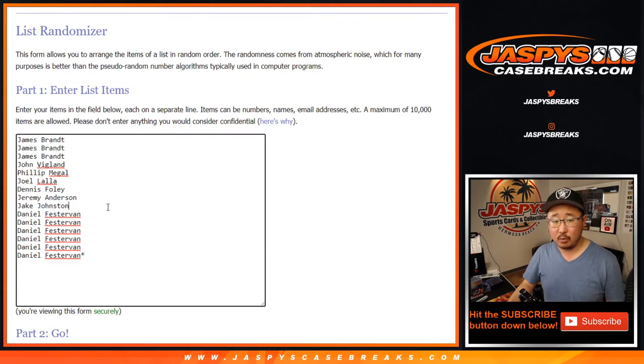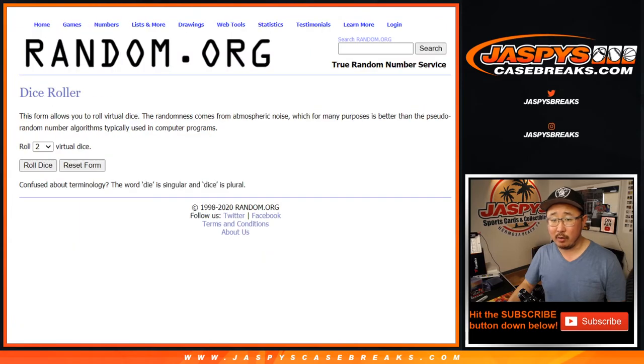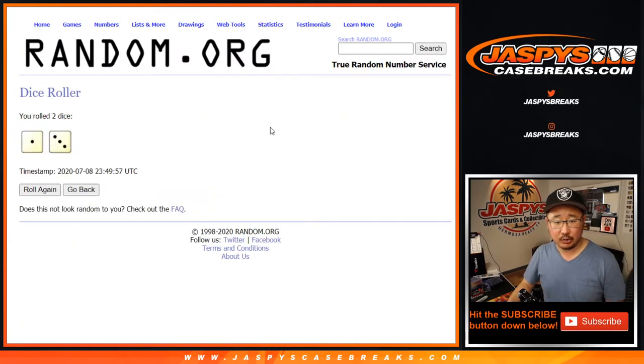One spot gets seven players, so let's times this by seven — there's one already, 2, 3, 4, 5, 6, 7. Should be 105 items on each list. Let's roll it and randomize it.